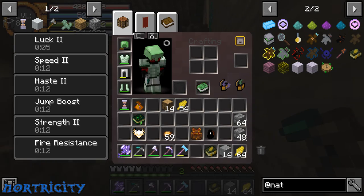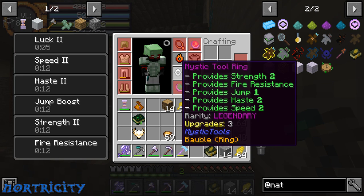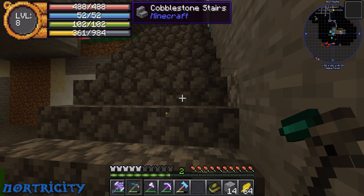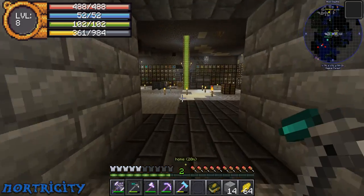We did find a mystic tool ring which provides strength, fire resistance, jump one, haste two, and speed two. We've ran through a whole bunch of areas — I found another dungeon somewhere and one small town. These dragons and mobs eat through this armor like crazy, which kind of stinks, but at least we're getting a ton of armor.